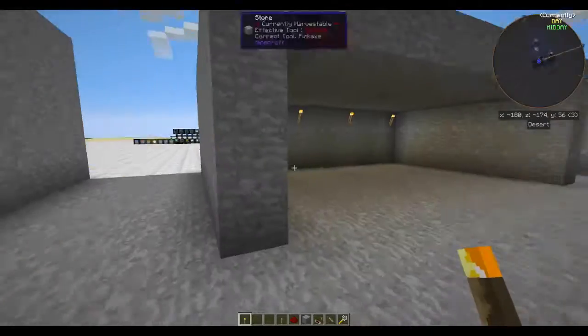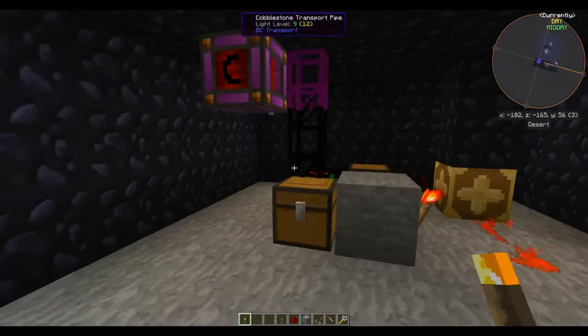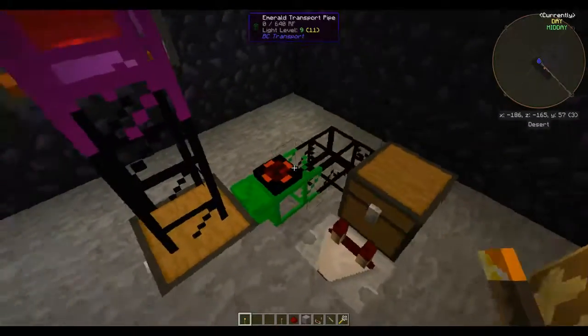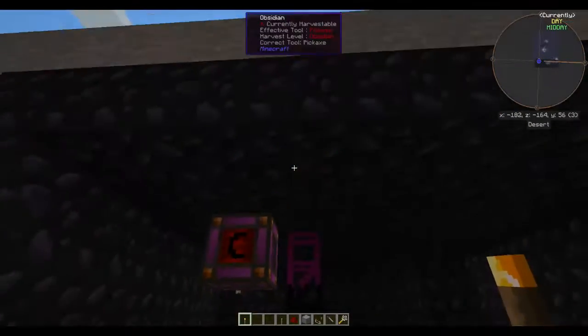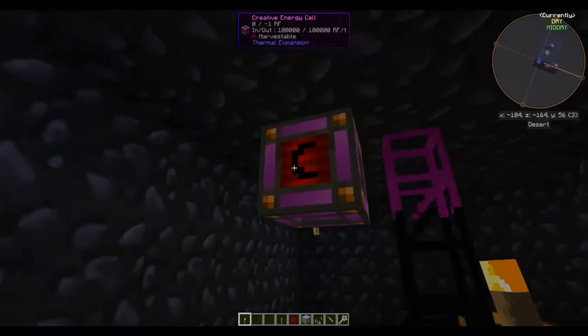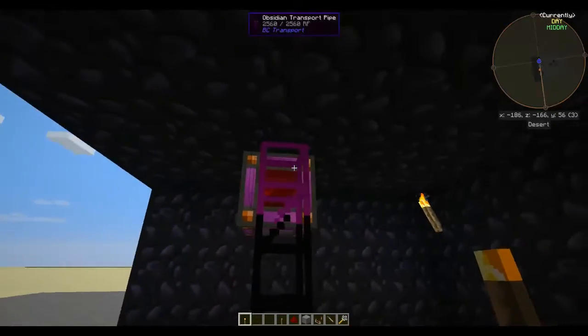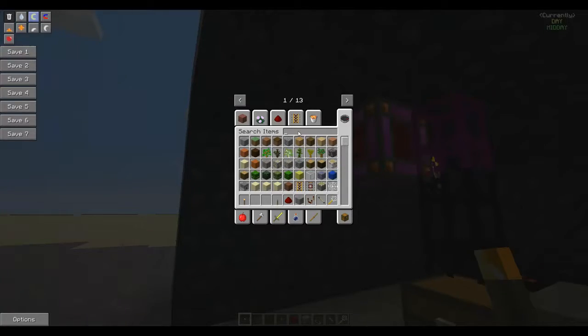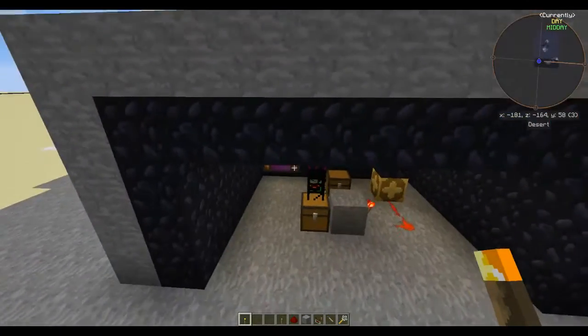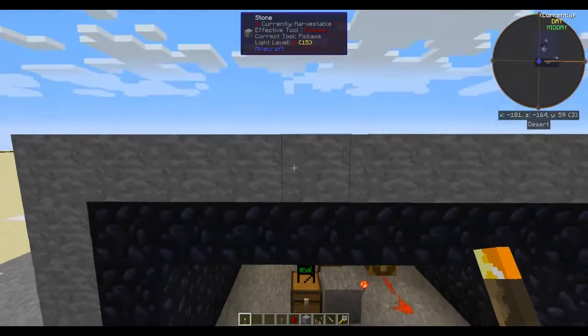Now we move on to a more advanced system that requires some mods. What we're doing here — you can also do it with a hopper contraption that filters items — but basically this chest receives items. I've got a couple of BuildCraft transport pipes here. This specific one is an obsidian transport pipe that needs power. I'm powering it with a creative energy cell but you can power it with any redstone power, including redstone engines which don't require any fuel — they just use a redstone signal so you can switch them on with a lever. The cool thing about this obsidian pipe is that it can actually suck items through two layers of blocks.